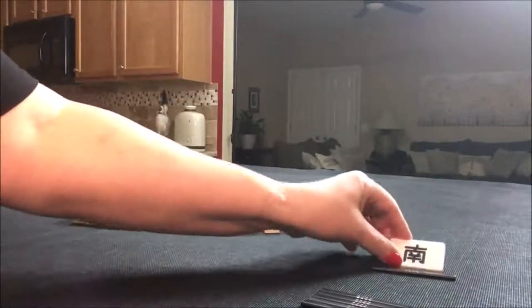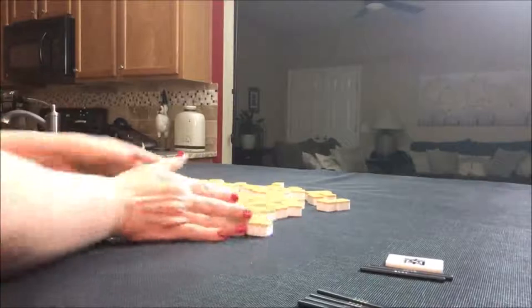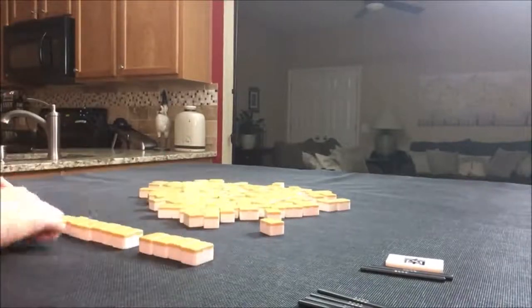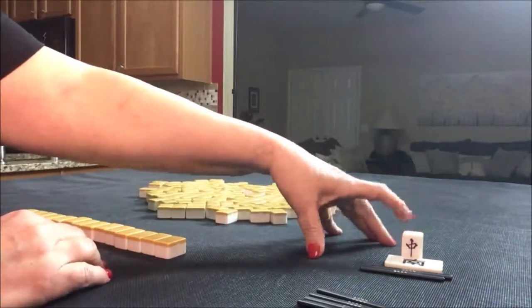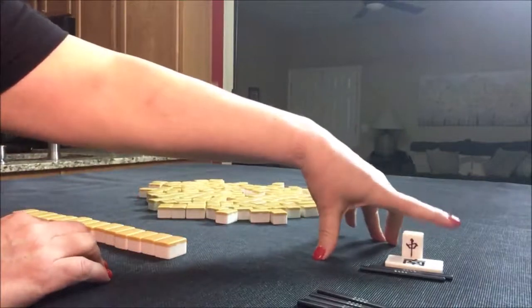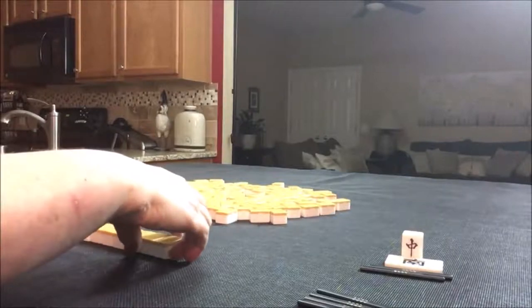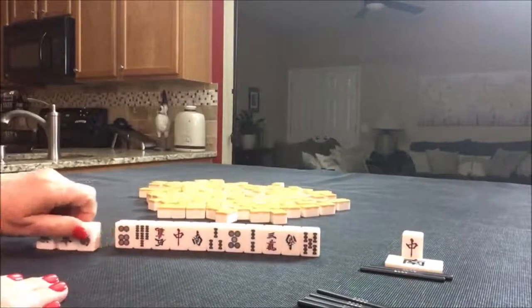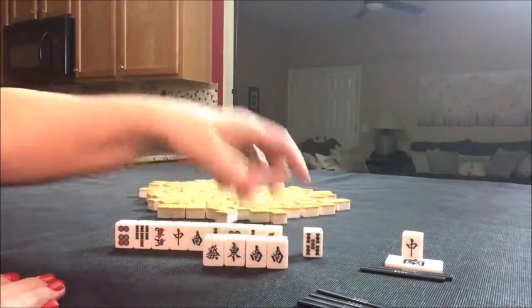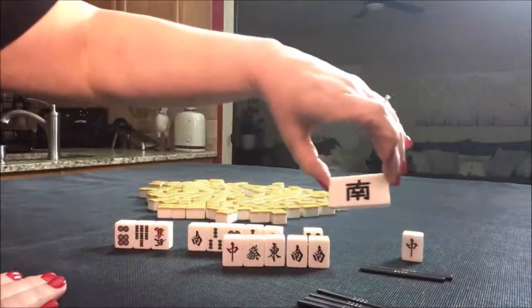We are on South Round and this is the second random pull. This is a dragon — the progression of dragons is red, white, green. So white dragon is Dora. We do not have Dora, but we do have lots of honors. Honors are winds and dragons. We even have a pair — South — and it is the South Round.